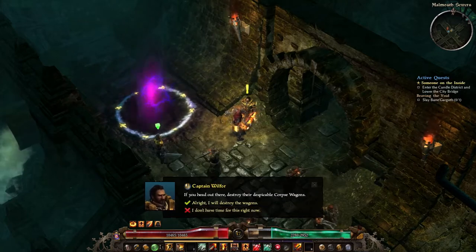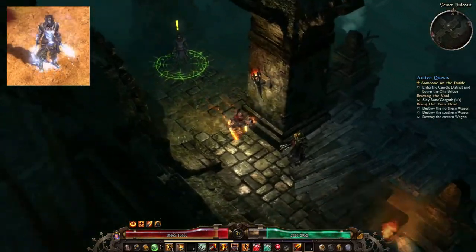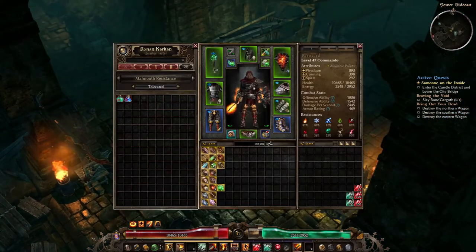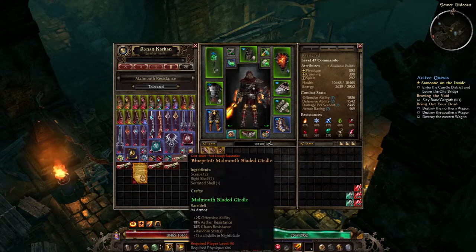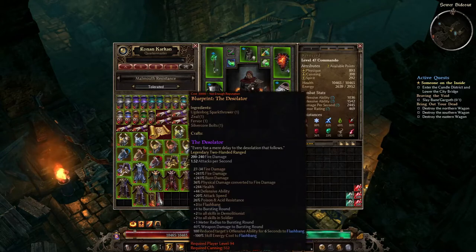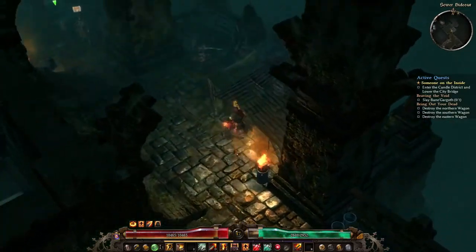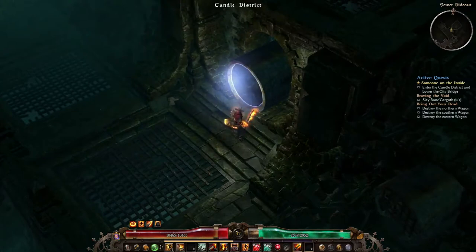Active ability number four is called Pneumatic Burst, and it is going to be your main heal in the build. This ability has an instant percent heal effect, but it also has a 24-second health regen, total speed, and offensive ability buff. If we grab the first mastery called Breath of Belgothian, we're actually going to increase the health regen by 40% and reduce the cooldown by half — only one point needed for all of that. Shadow Dance is the next mastery and it's going to add defensive options to your offensive ones, giving you some big defensive ability and a percentage chance to dodge both ranged and melee attacks.